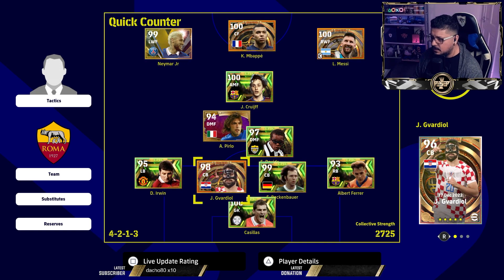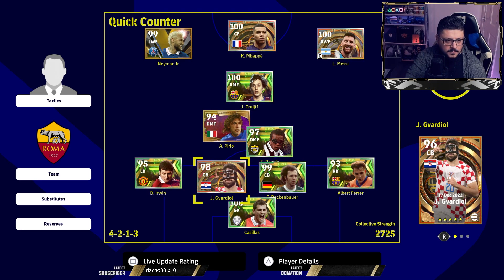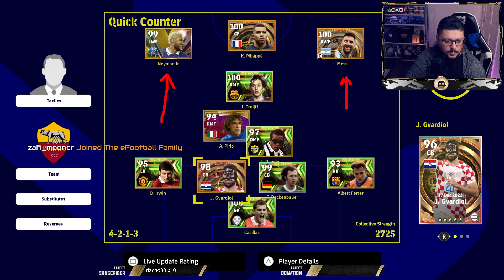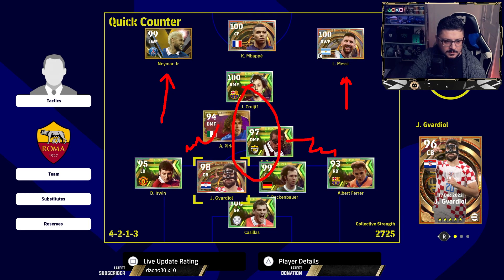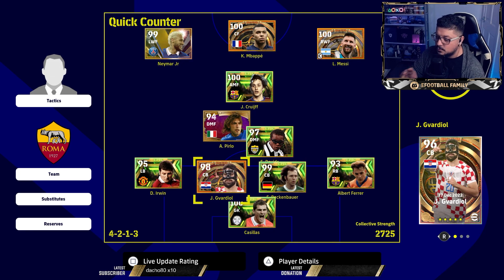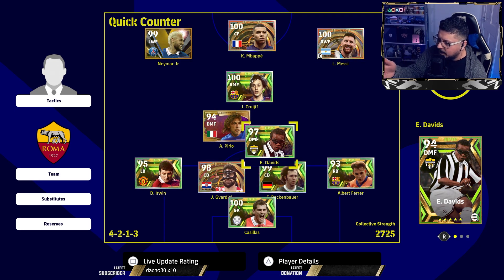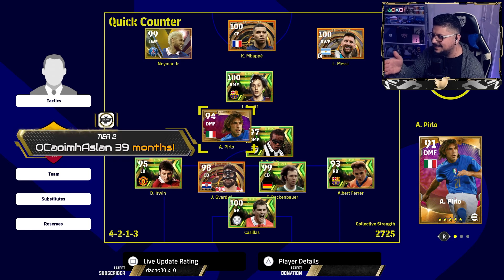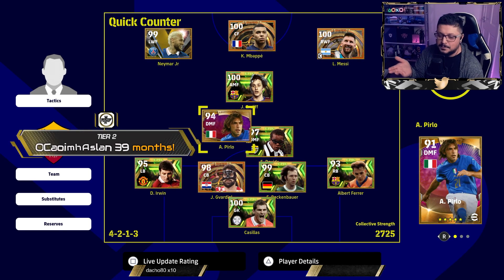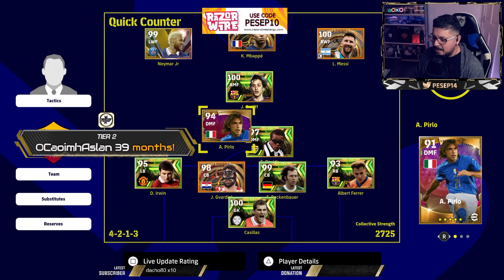Even with two fullbacks overlapping, it can cause a lot of problems. Think about the space left — these guys will end up covering and you'll have a massive gap in the middle. That's why when I face a formation with two attacking fullbacks, those fullbacks are defensively trained and have hold-up or pull-back instructions. On the other side, players like De Bruyne just come back into perfect position to defend, which is mind-boggling.